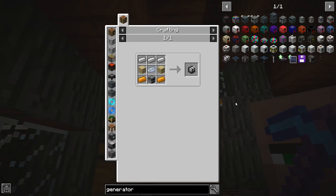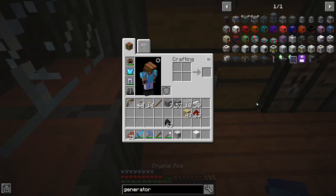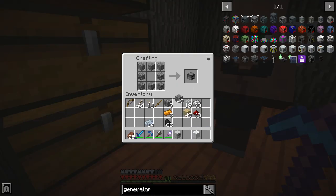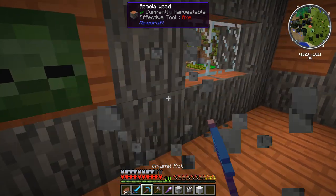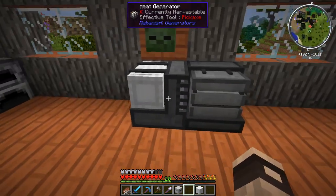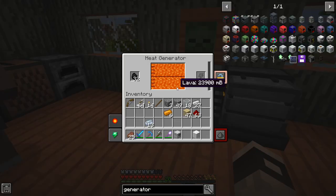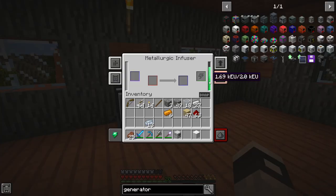There's a Mekanism heat generator which should pass energy into the metallurgic infuser. It needs osmium, wood, a furnace, and copper. Let's craft it up — heat generator, nice. There's an energy output on the front, so let's place it adjacent. Put coal in and there we go — that's working! We've got a generator making electricity for the metallurgic infuser.